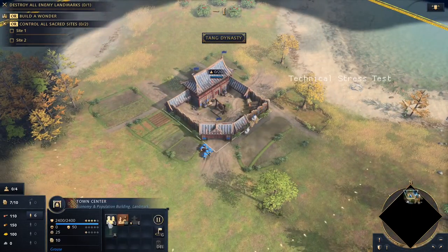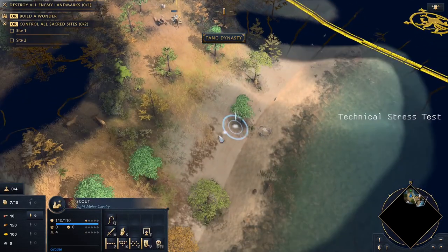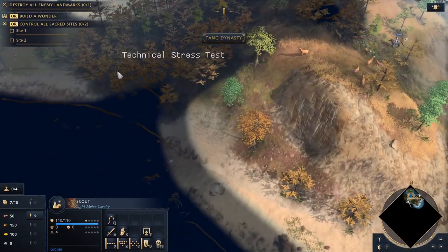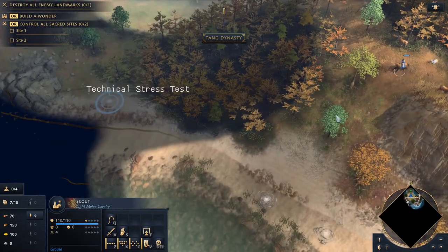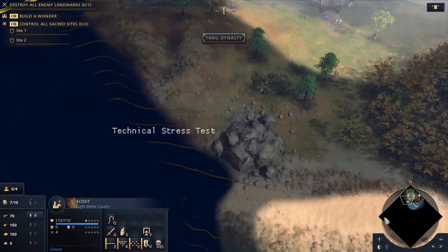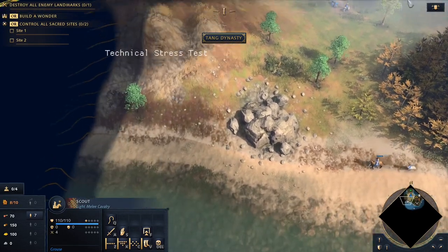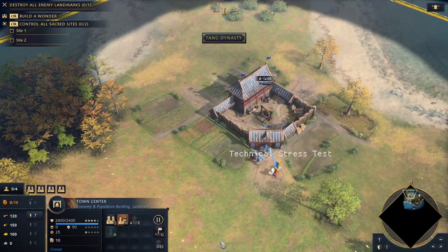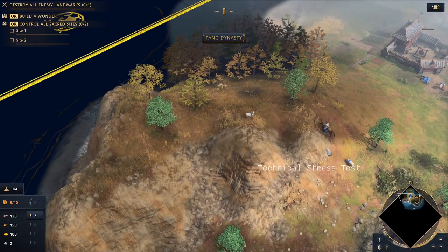Oh shit, I've got to build villagers. Okay, so it's a small island again. Not a big fan of these island maps. Last time it took ages and I was just about controlling the water. But that was my first game as well, so could have just been down to me being bad — I wouldn't put it past me.